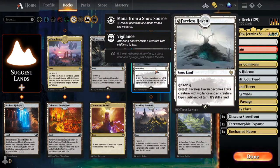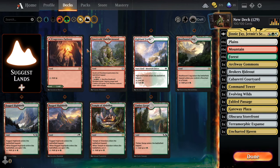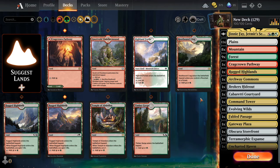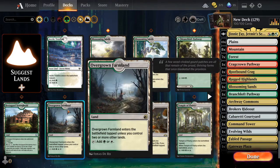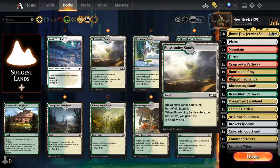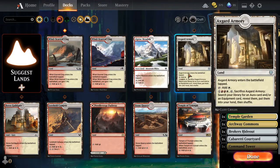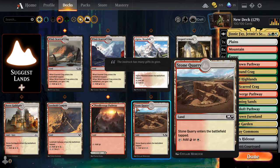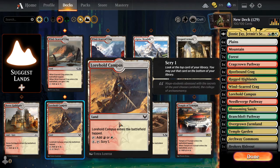I know it's like I could probably make this deck better but I'm not really worried about it. Evolving Wilds, Fabled Passage, Gateway Plaza. Obscura Storefront, Brokers Hideout. Charted Haven — easy mana fix land, enters battlefield tapped, adds one mana of any chosen color. Pteromorphic Expanse. Red, green, white — Rugged Highlands and Rosethorn Braid. White-green, paying to gain life. Scrying ones is not bad — that's basically drawing.